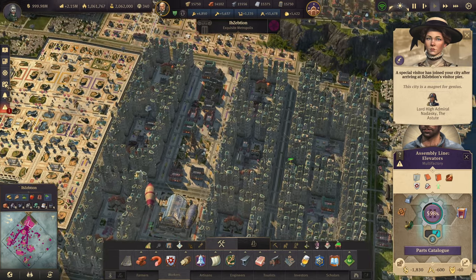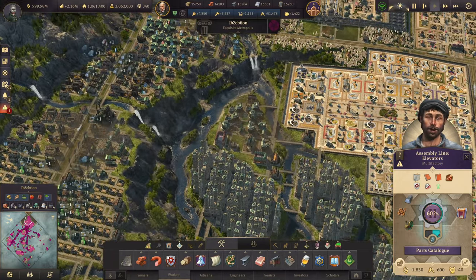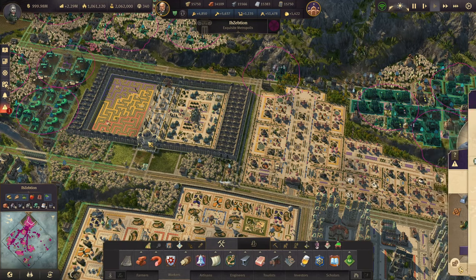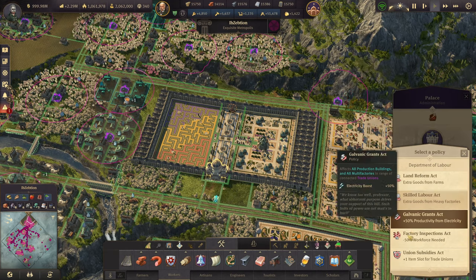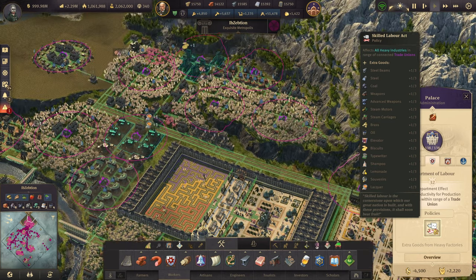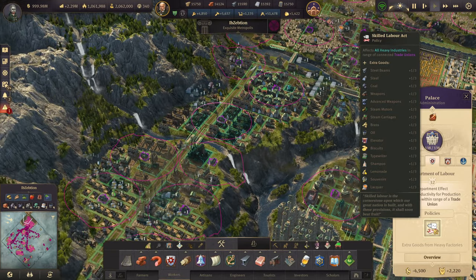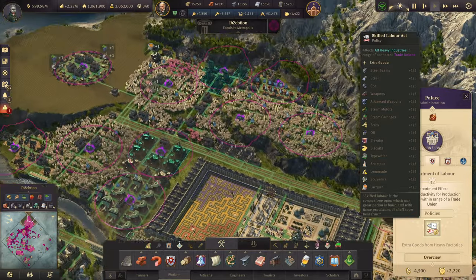This island is more of a cultural and population center, so the number of production buildings here is fairly limited for heavy industries — the numbers won't be particularly high. Looking at the Palace, we're currently running 50% productivity. I've made note of how much I'm actually making. If I switch over to heavy goods factories, we can see which buildings are contributing by hovering — it highlights heavy industry buildings in dark green or turquoise. There aren't that many; the biggest cluster is here.